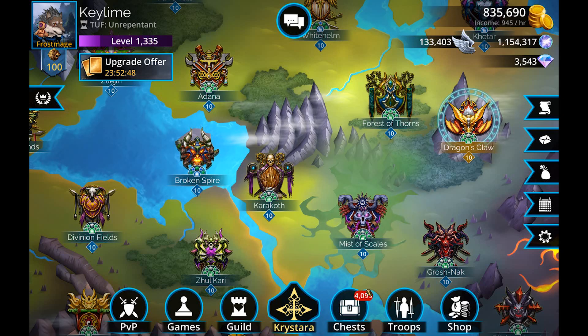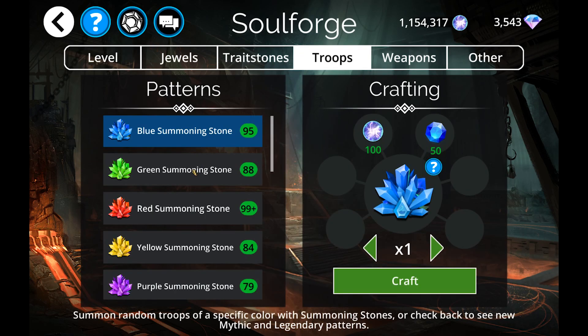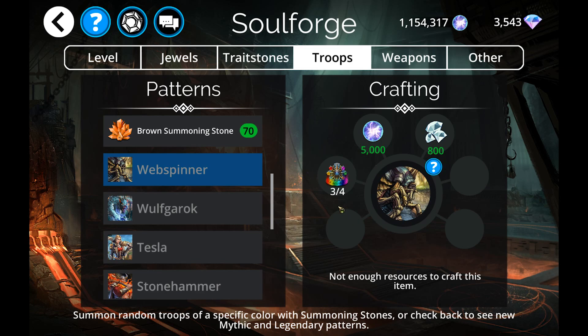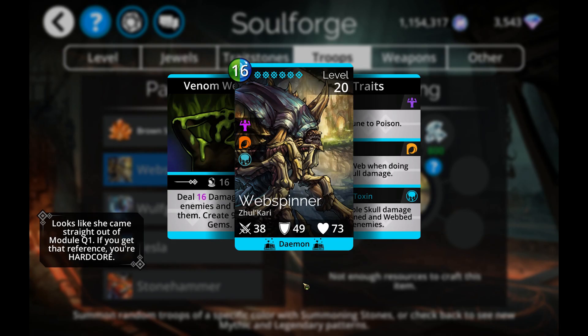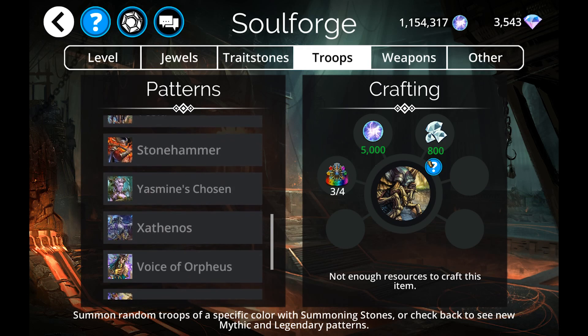As far as the Soulforge this time around, we've got some stuff. Web Spinner is in there — generally I don't recommend getting legendaries with your resources here, however Web Spinner is very cool. He's doing damage, creating some greens, but more notably he's inflicting web on skull damage and does triple skull damage to people that are poisoned or webbed. If you run him in your top slot, pretty much every single time you hit somebody they're either going to be super hurt or super dead.